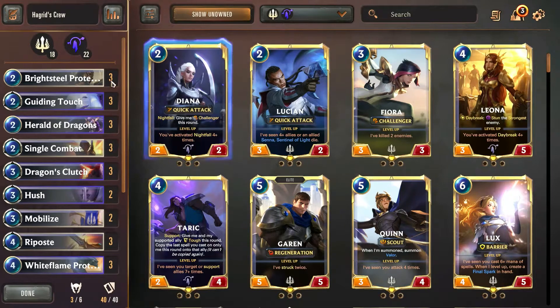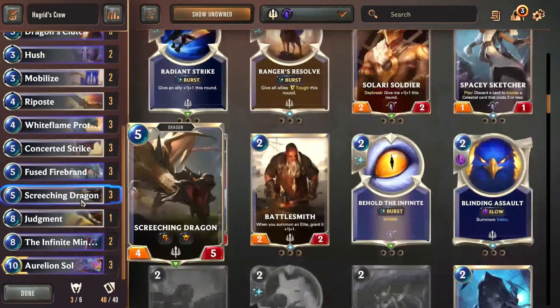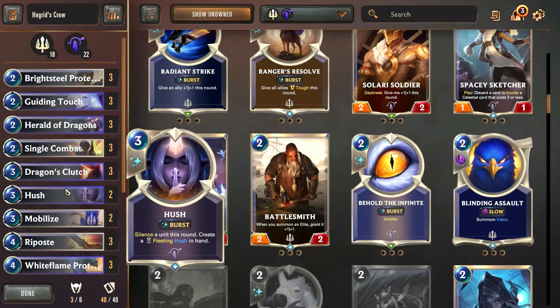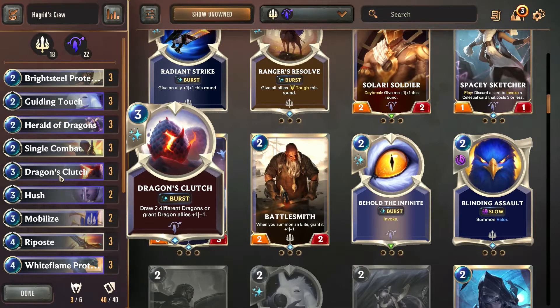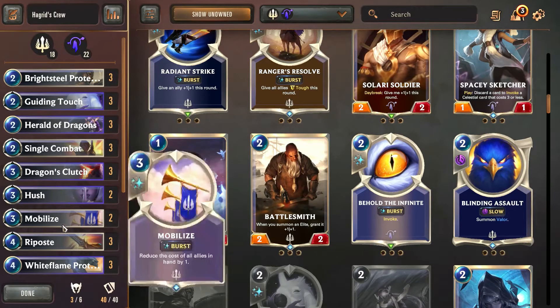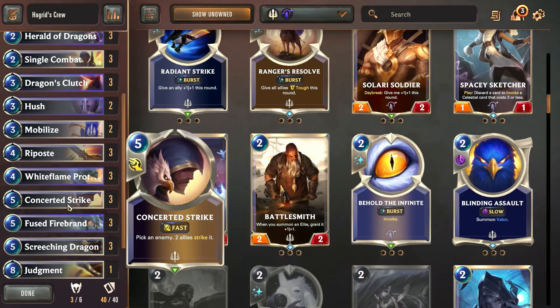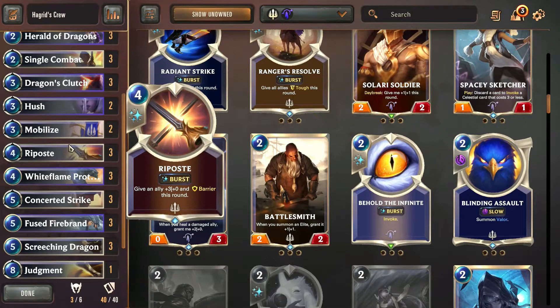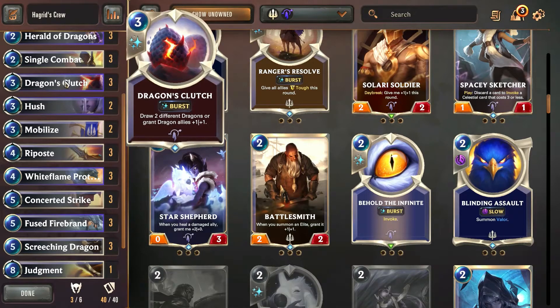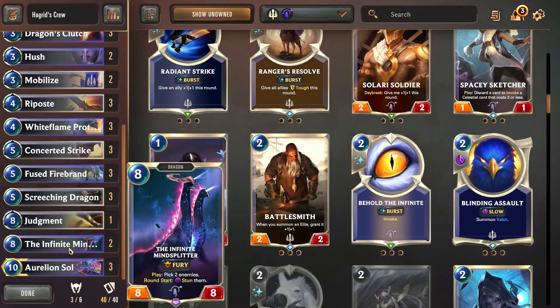We have here a complete dragon deck. We're running most of the dragons except for maybe the Enviolas of Vo. We're also running two Mobilize and Dragon's Clutch. The two actually work together pretty well because we can draw two dragons from our deck and then use Mobilize, get them to a decent range, and be able to play them on subsequent rounds. Usually when you run Mobilize you want to put it in a deck that is fairly unit heavy so that you don't waste a lot of its potential. Dragon's Clutch works in our favor because we can fill up our hand with units, save up the Mobilize, and get some pretty good value out of it — being able to play things like Aurelion Soul earlier and the Infinite Mind Splitter.